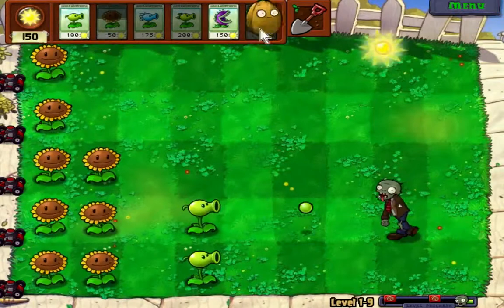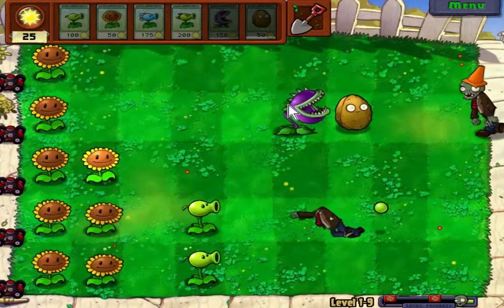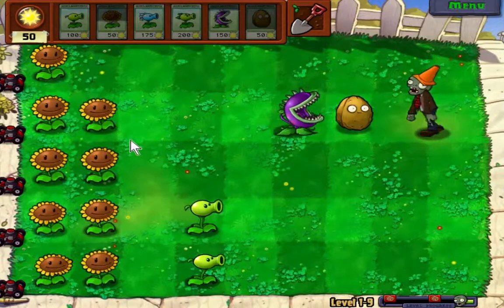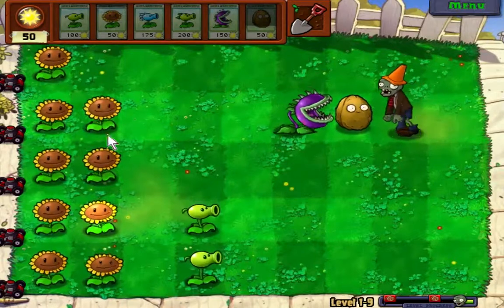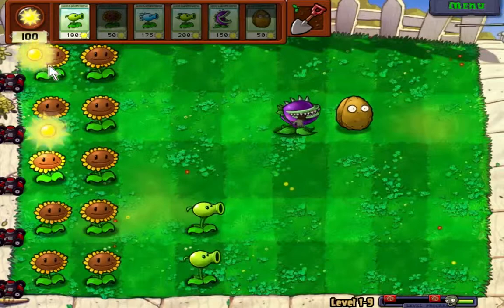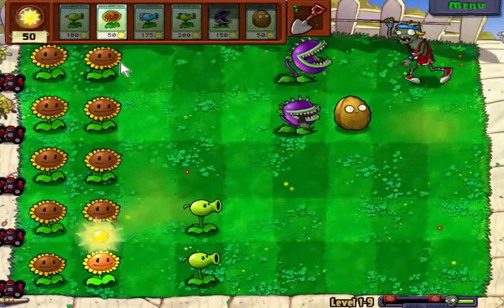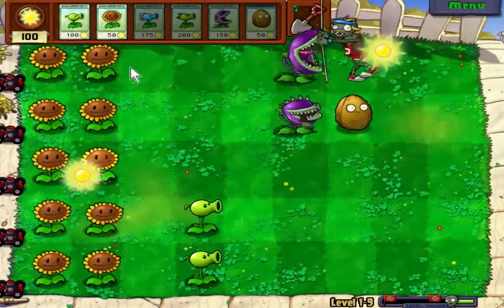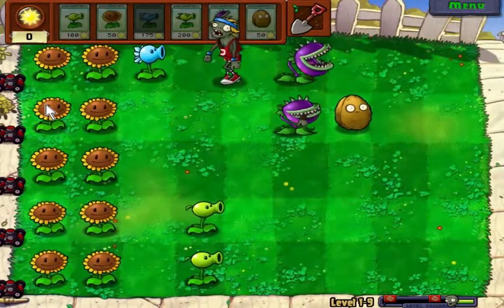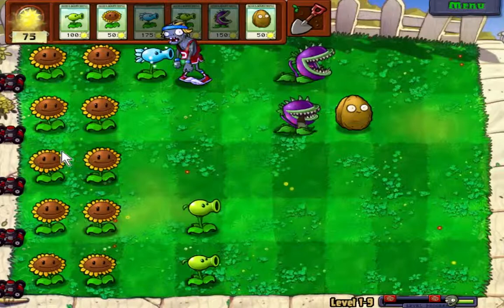I'm going to start putting down the walnuts since these guys take a really long time to regenerate. I'm going to show you how the chomper works — I showed it at the end of the last level, but you didn't really get to see how it recharges. That's why I put it behind this walnut: it kills in one shot, but then it has to chew. I'm not sure if he'll bite fast enough before the other guy gets through. The back row is the snow pea row, then. He's probably going to get through, so we may be in for a little problem.